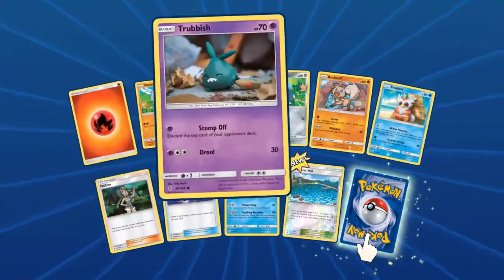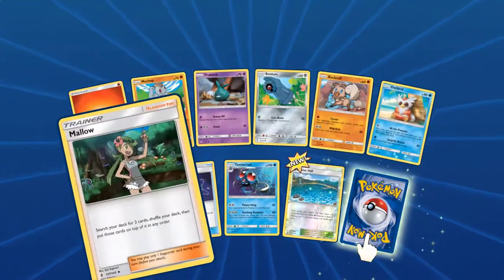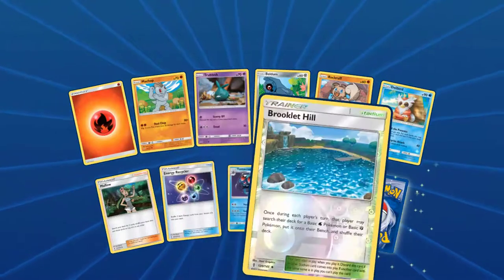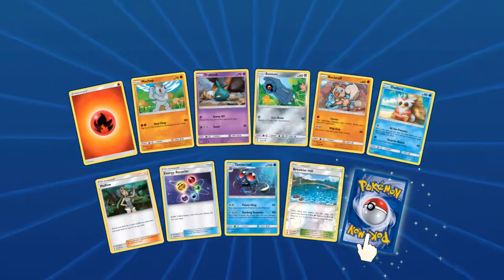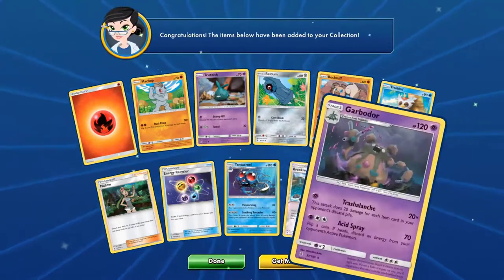Our final Guardians Rising pack has Fire Energy, Mejar, Trubish, Beldum, Rockwath, Delibird, Mellow, Energy Recycler, Tentacle, Brooklyn, Hill as our reverse. And our rare: Garbodor.